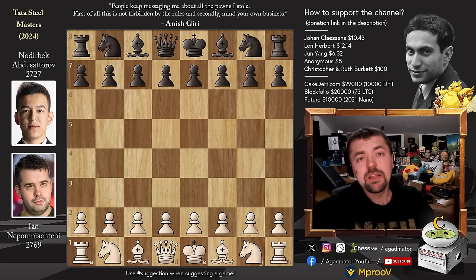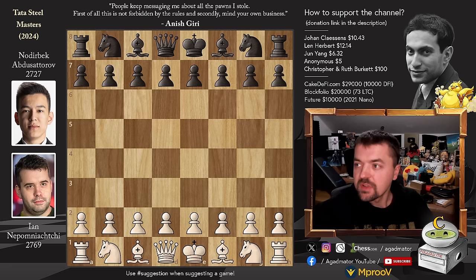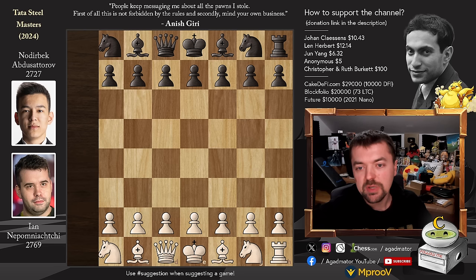Hello everyone, and welcome to the other decisive game from round 8 of this year's Tata Steel Masters edition. It is Jan Nepomniachtchi vs. Nodirbek Abdusattorov, and it's a really, really wild game. Nodirbek just had a brilliant victory in the previous round — he defeated Anish Giri, last year's winner — and now he faces one of the candidates of the FIDE Candidates Tournament, Jan Nepomniachtchi. Let's see what happened here.